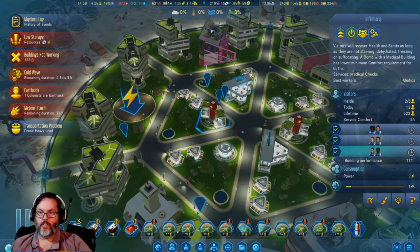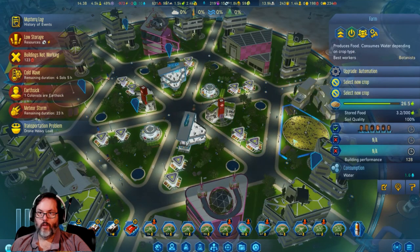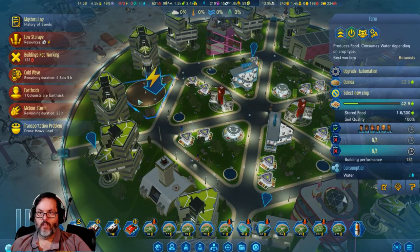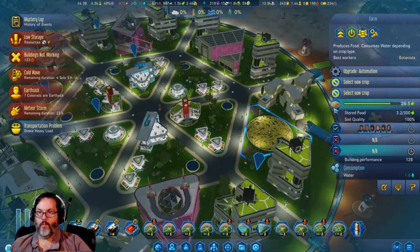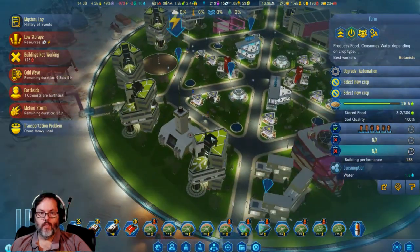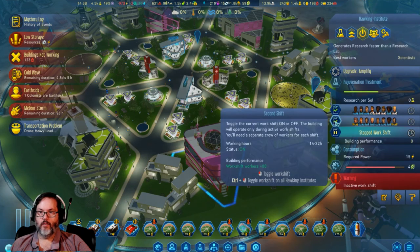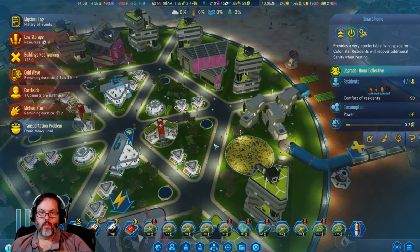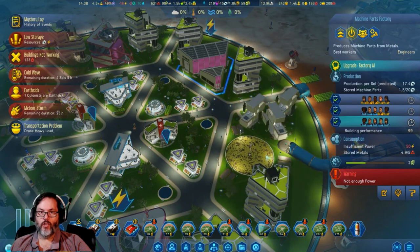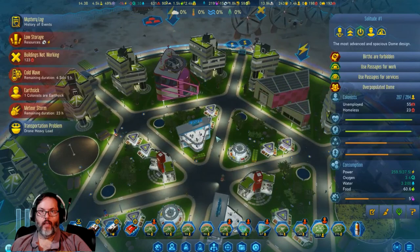We're going to add a third job for each of those. These are all open, taking six. He's at 100% — let's turn soybeans off while I'm here, that's already doing quinoa. 97 unemployed here — we'll turn on a double shift, double shift, and double shift. That'll take care of a bunch of them.